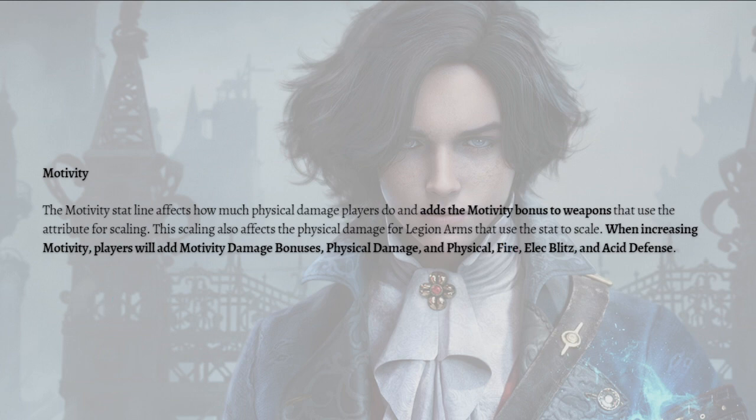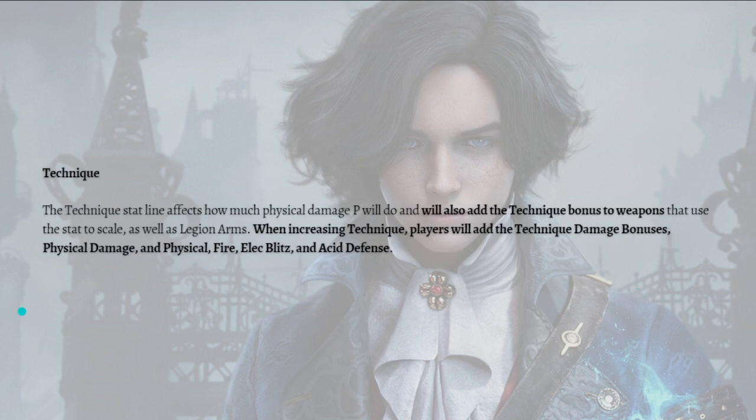Next is Motivity. The Motivity stat line affects how much physical damage players do and adds the Motivity bonus to weapons that use the attribute for scaling. This scaling also affects the physical damage for legion arms that use the stat to scale. When increasing Motivity, players will add Motivity damage bonuses, physical damage, and physical, fire, blitz, and acid defense.